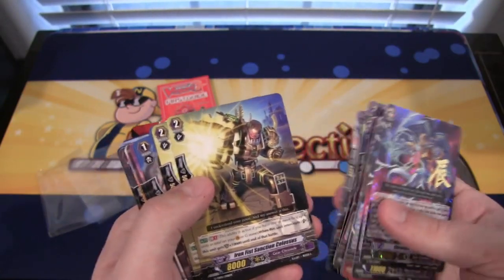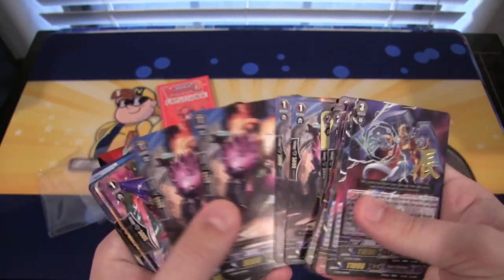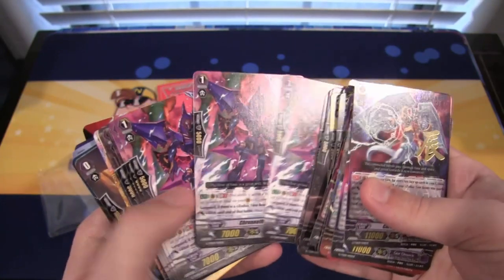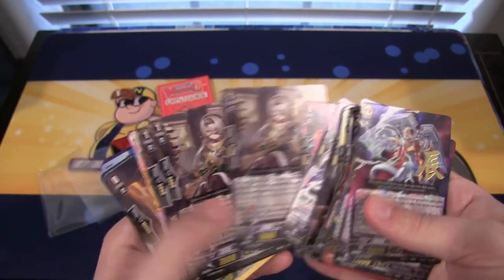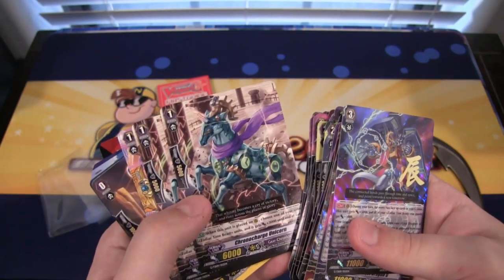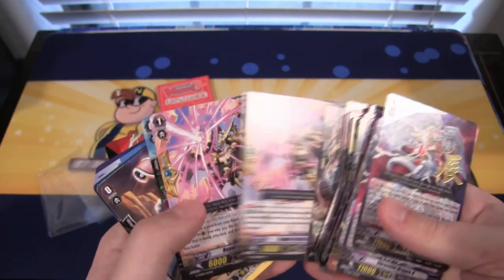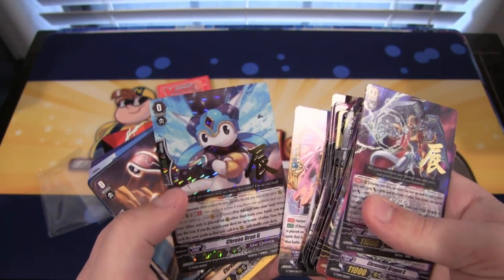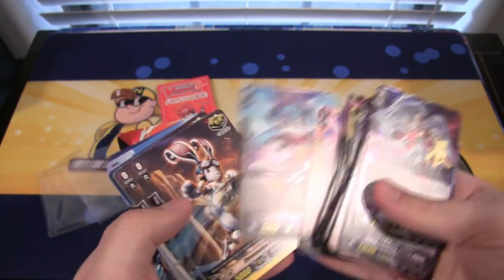Then Iron Fist Sanctioned Colossus. Chrono Dash Picari — four of them. Chrono Theos Jackal — four of those. Steam Sniper Lishma — three of that one. Chrono Charge Unicorn — two. You get two Sentinel cards, which is Repel Circuit Dragon. Then you're also getting Chrono Dran G, which is your starting vanguard — and it's also a holo, which is cool.